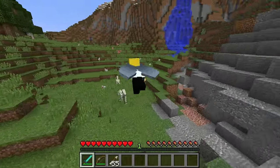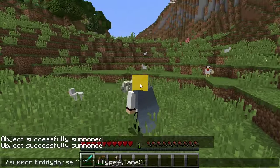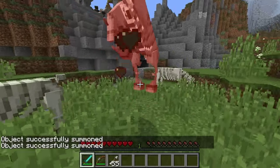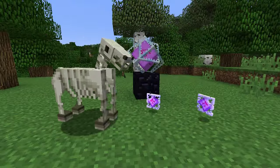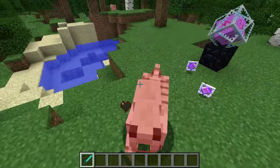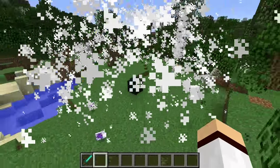The skeleton horse has actually been in the game since Minecraft 1.6, but was only spawnable with the summon command. It has now been officially added into the Minecraft 1.9 update. In the 15w44a snapshot, skeleton horses actually dropped ender crystals as a placeholder for the item they would drop in the future, which is actually bones.